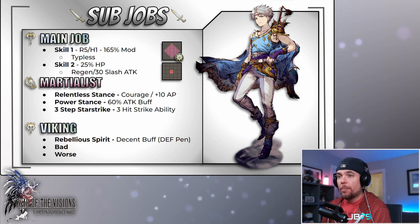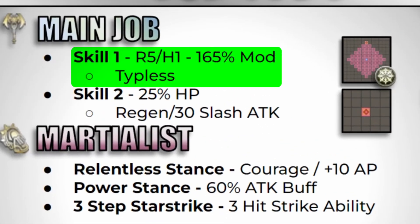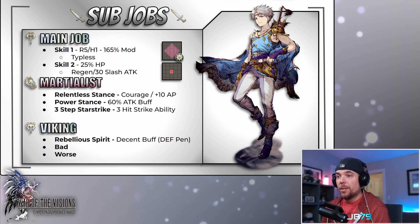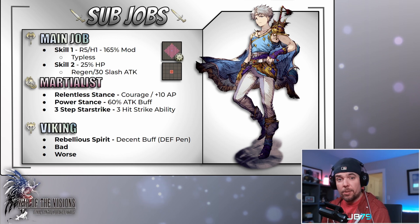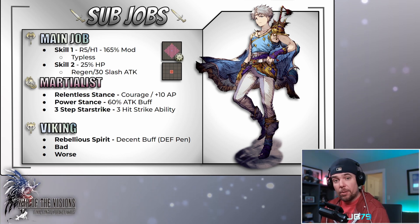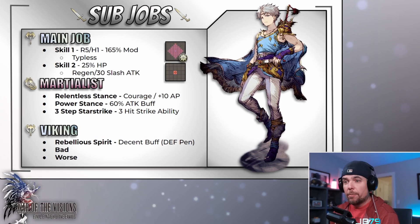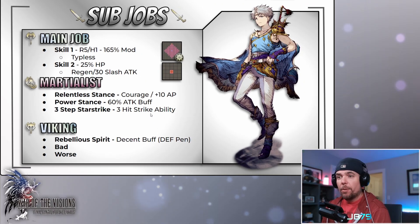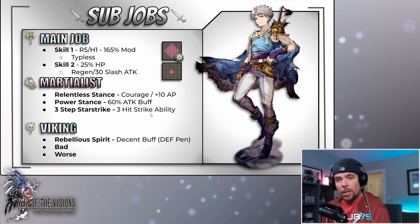Looking at the sub jobs, he gets two additional abilities in the main job sub. Sub skill one is a single-target attack at range five — nice range, no special effects, but it is a typeless damage attack, meaning it bypasses damage-specific resistances and is only checked against unit resist, defense, and light resistance. Sub skill two is another self-buff giving a 25 HP bonus with a regen effect and 30 slash attack while that regen is active. Both are decent enough, but I don't think I would actually use this sub job in the majority of cases.